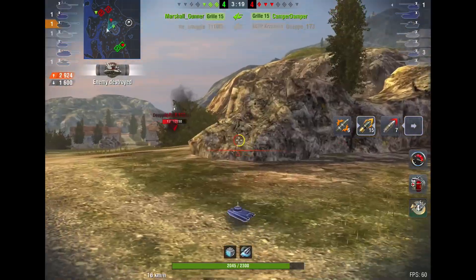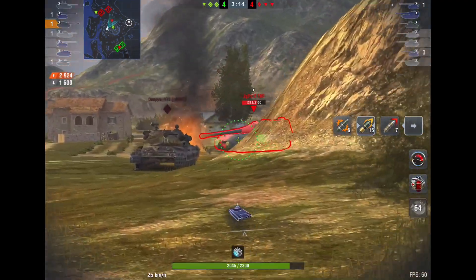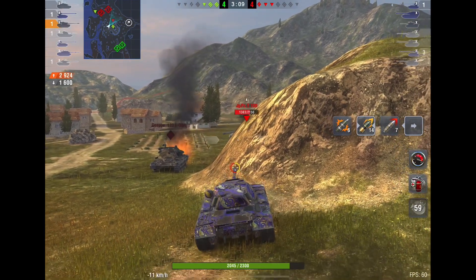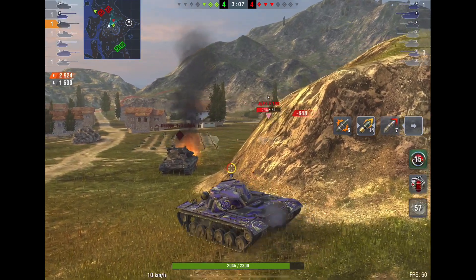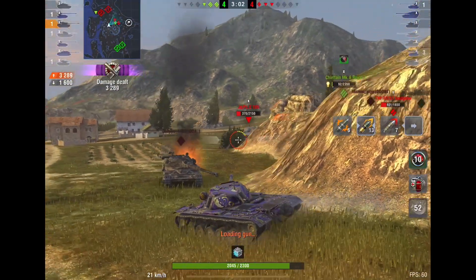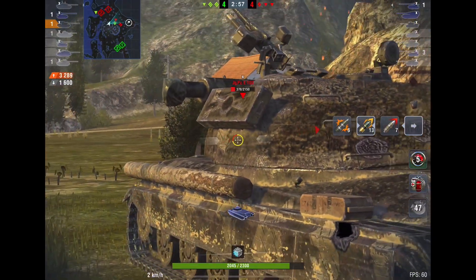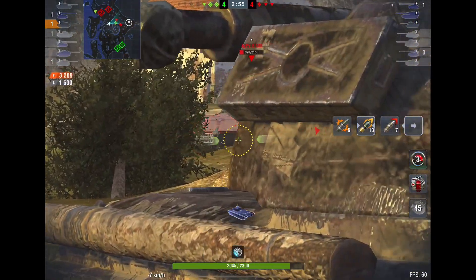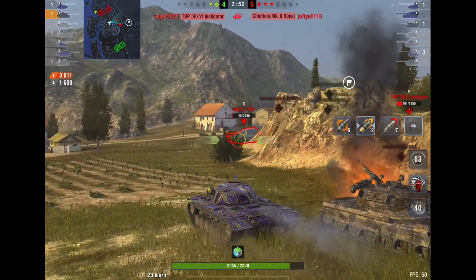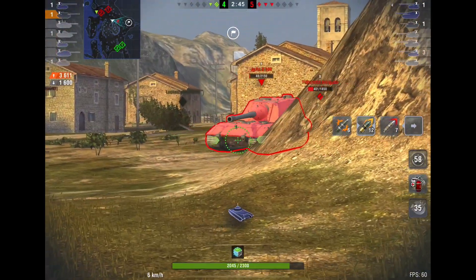From six versus four, it's now three versus three. This tank is looking mighty healthy here — I'd love to get rid of him. I wanted to track him, didn't quite work out, that's unfortunate. I change to gold shells just because I want to guarantee the pen. I'm just being careful here, don't want to take a super massive chunk of my health and throw it down the drain. Now he's fired — no problem.